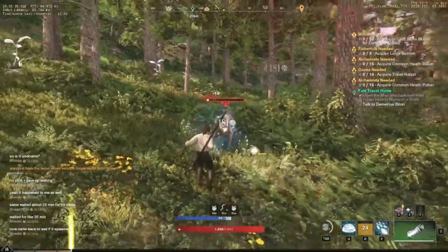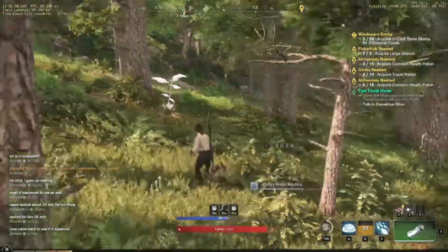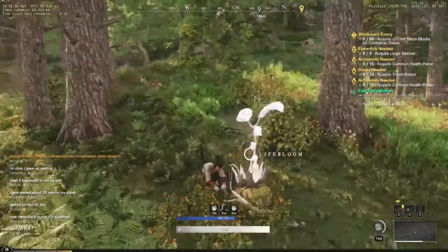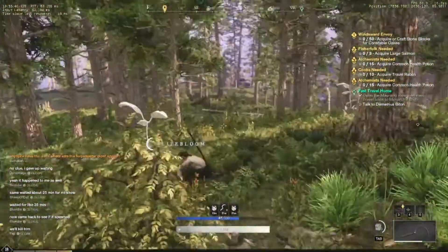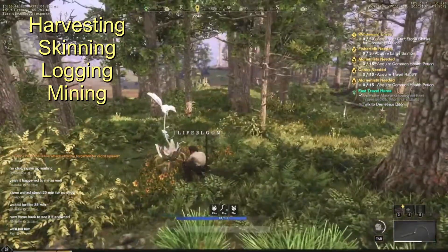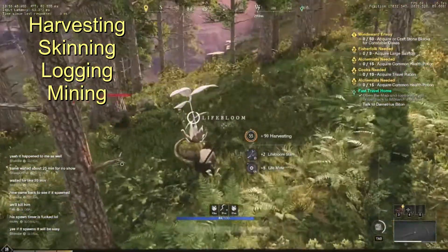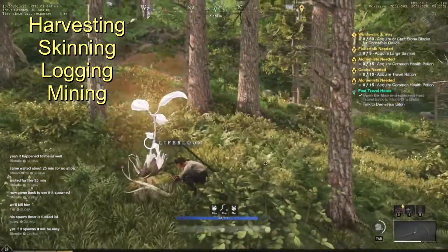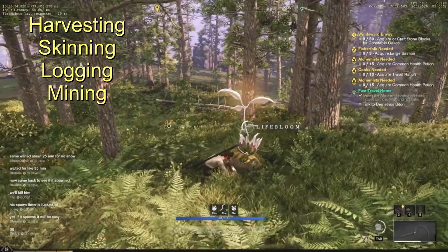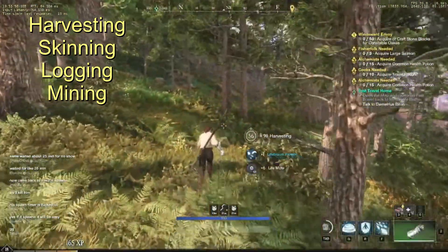Jumping straight into the video — I was showing y'all the food in the intro because that is what's going to increase your rate while gathering. There are actually 8 different foods that increase your luck, and it's 2 per category: harvesting, skinning, logging, and mining. Each one of them has 2 foods that increase — one by 1,000 and one by 1,400. I went ahead and did harvesting with the cornbread, which is the upgraded 1,400 luck for 25 minutes.